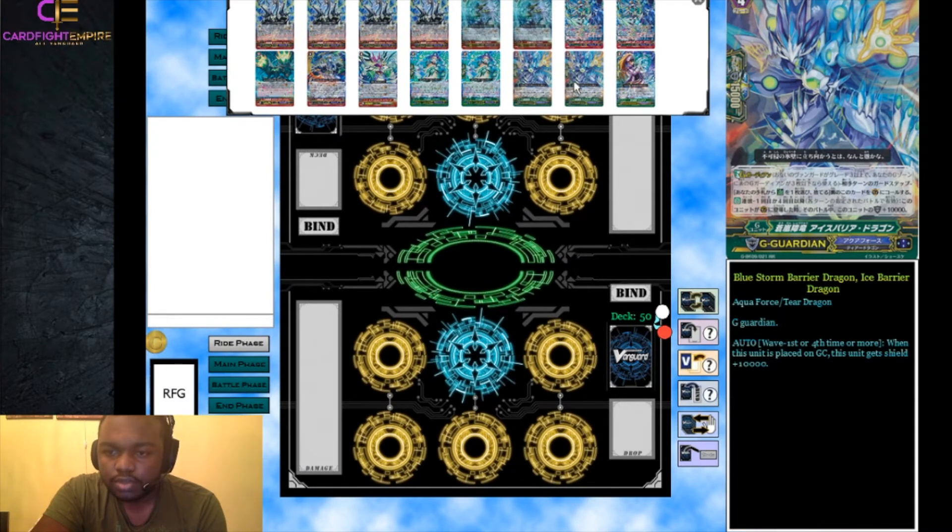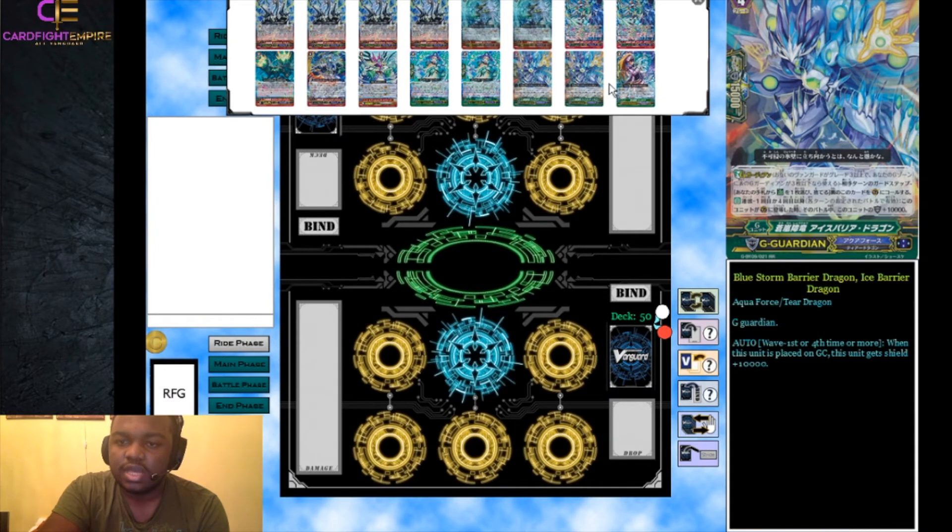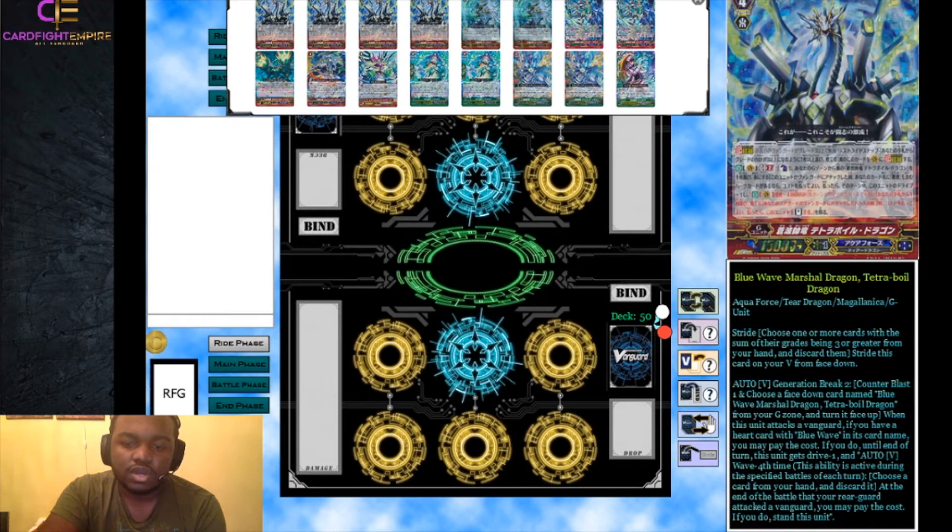We run two Blue Storm Barrier Dragon Ice Barrier Dragon: when your opponent attacks with their first attack or fourth attack or more, this unit gets plus 10,000 shield when placed on the guard circle. We run one Filotea: when placed on the guard circle during the first or second battle it gets plus 5,000 shield. Your weakness with G Guardians in Aquaforce is the third attack, so hopefully you have a perfect guard for that or can no-guard it. With that said, let's load up the replays.